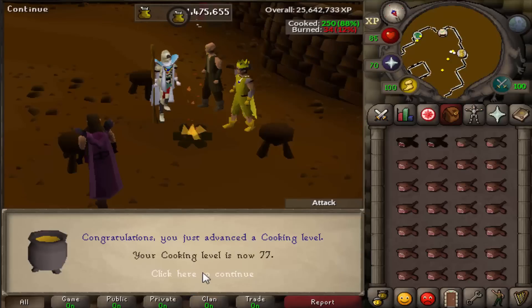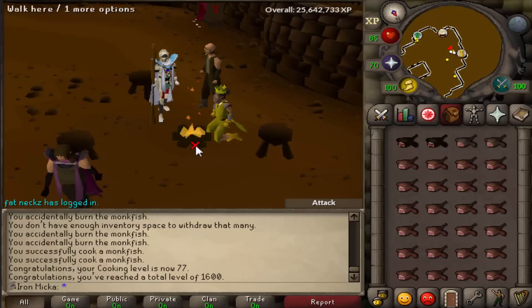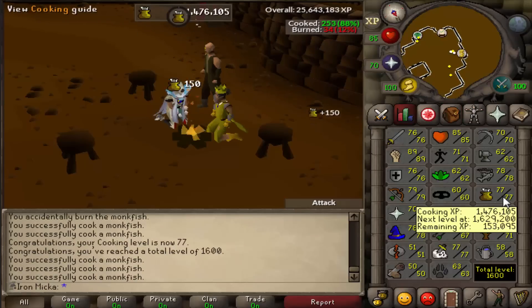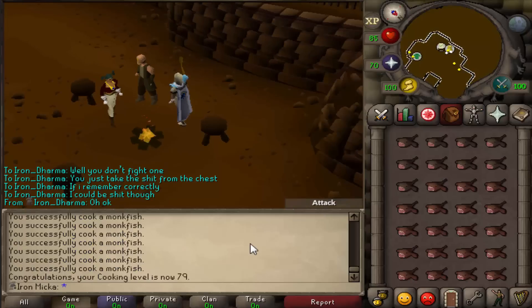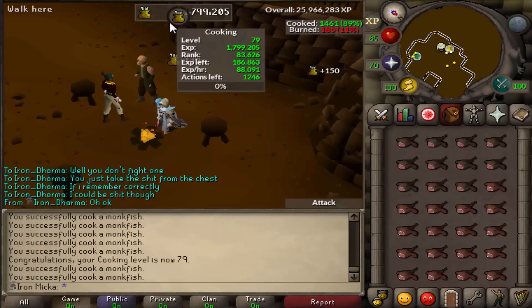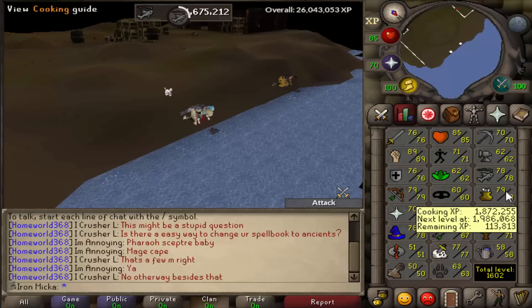Decided to do just a little bit of cooking — I have 3k Monkfish to cook. And that was 77 cooking as well as 1,600 total level. And we also have 25 million total experience already, which is absolutely insane if you think about it. I'm just going to continue to cook and expect some more cooking levels. We just got 79 cooking right there — the level up message didn't even show up. I think we will get really, really close to level 80. I wasn't really able to get the next cooking level in the end, simply because I ran out of fish. I'm pretty close to level 80 though, but I need to do some more fishing first.